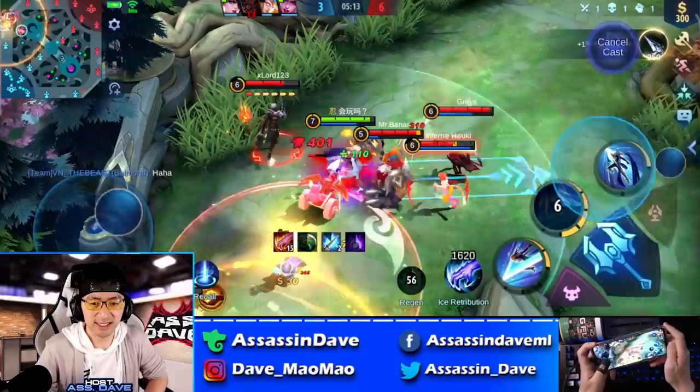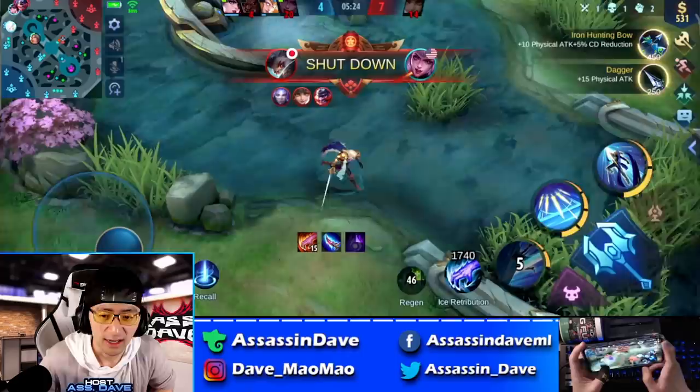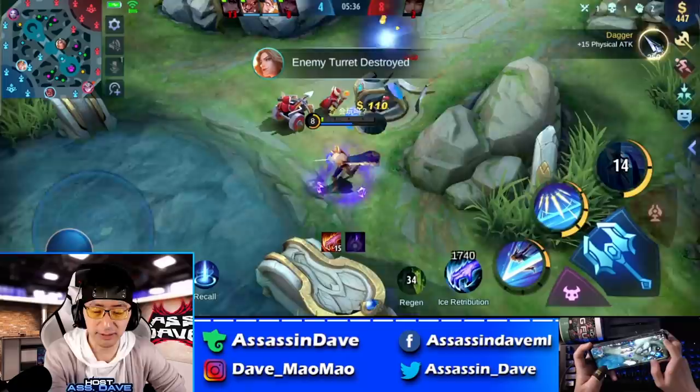Right here you can see I jumped in and was going to use my ultimate, but unfortunately our tank didn't go in first and we really just got beat up by this Renekton with the ultimate. Alice killed himself. I missed my opportunity, so I decided to come to the other lane. With Lancelot, you just want to be focused on farming.